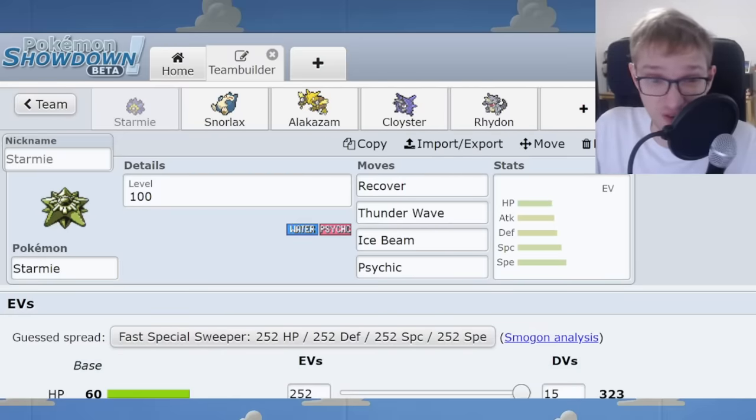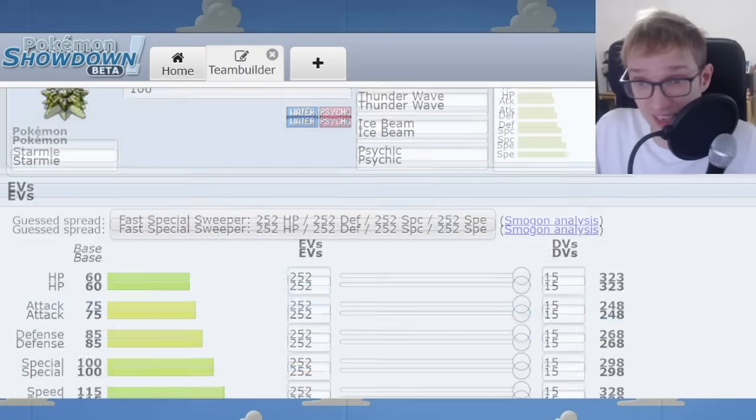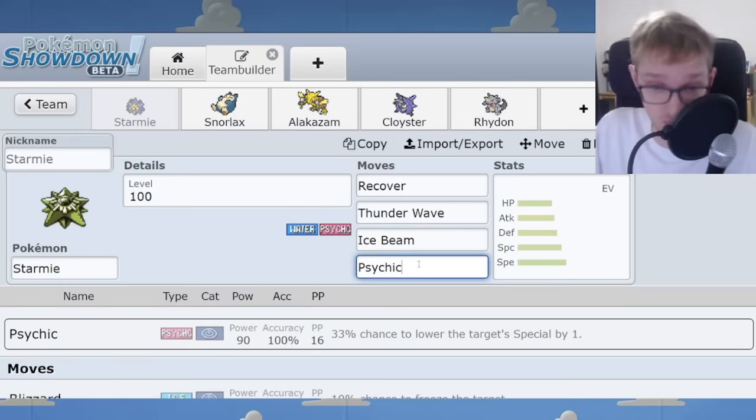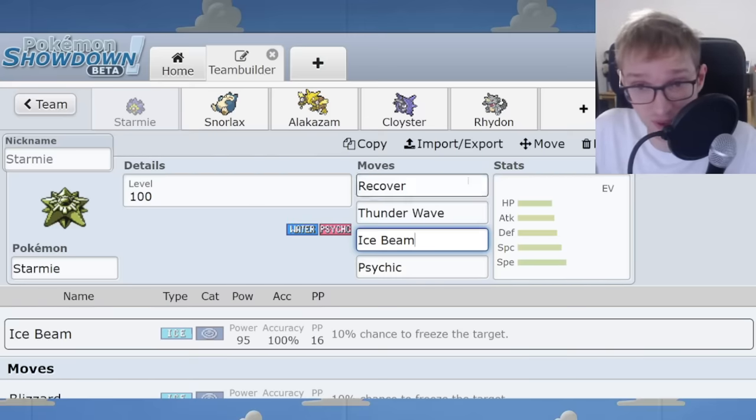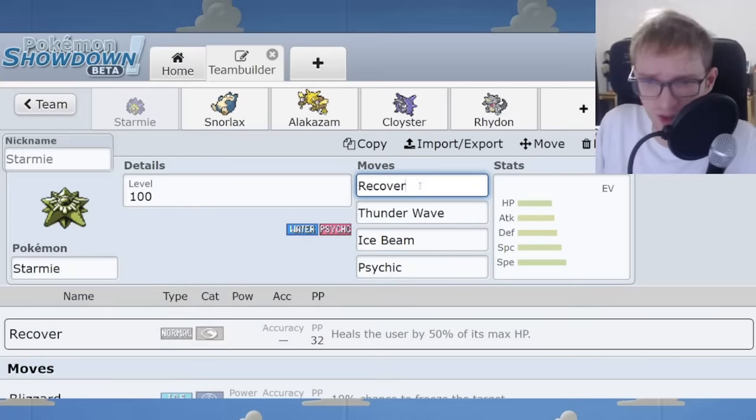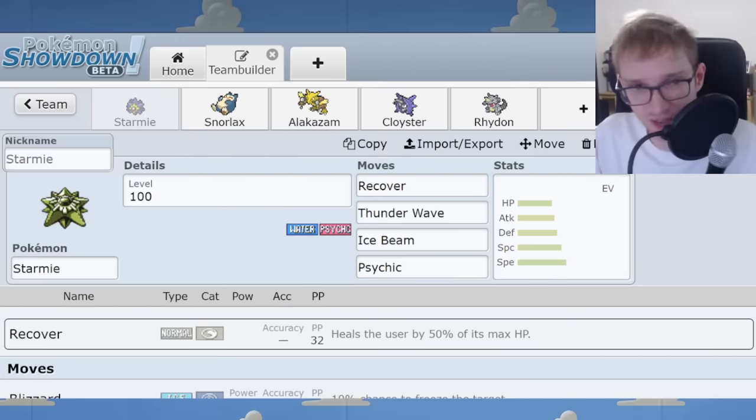Another very common wall in Generation 1 is Starmie. It's often viewed as an offensive Pokémon in later games with its high speed and great offensive coverage, but in Gen 1 it's more of a defensive Pokémon. It still has offensive firepower with a respectable 100 special stat and moves like Ice Beam, Psychic, Thunderbolt, and Surf, but the main purpose of Starmie is to sit there, recover, paralyze stuff, and fish for Ice Beam freezes. Ice Beam freezes are a big deal in Gen 1 because you cannot thaw out — passively clicking Ice Beam is one of the premier strategies. Recover having 32 PP is significant in games that can sometimes be stalematey. Starmie is a bit frail compared to Chansey and can be broken through by Body Slam paralysis into Hyper Beam from Tauros, but it has incredible defensive capabilities in Gen 1 and is one of the best walls in the format.